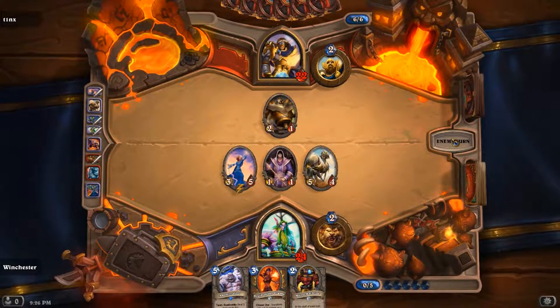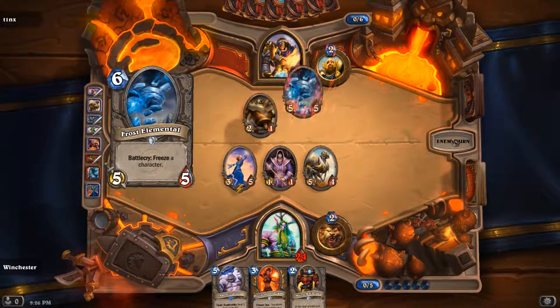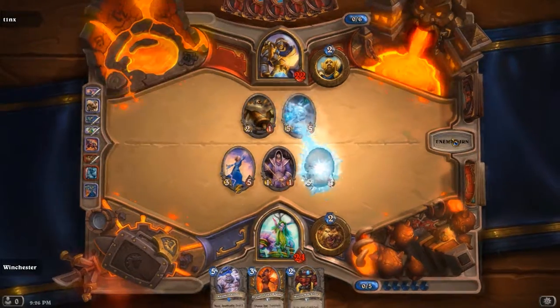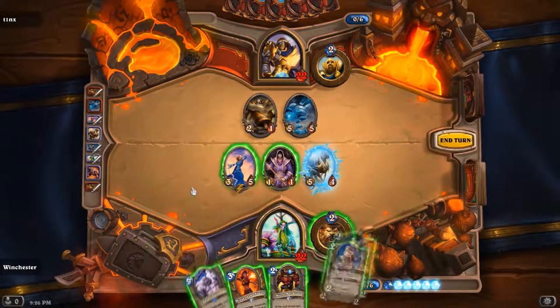It's still a Paladin — he can still do stupid Master Bullshit or True Silver or Blessing of Kings. I hate Paladin. And with the TGT cards he got the Murloc Knight, which is the most broken thing I've ever seen in my life. I hate that card. He just played a Frost Elemental, so I put the 1-1 and the 2-1 out.